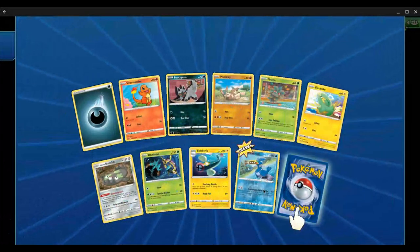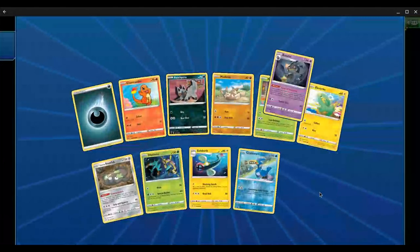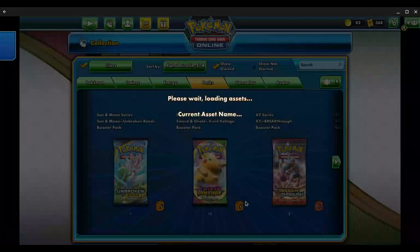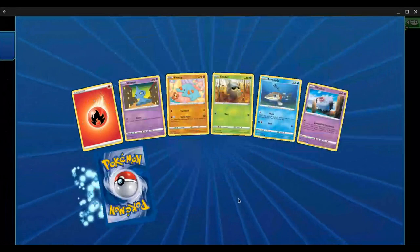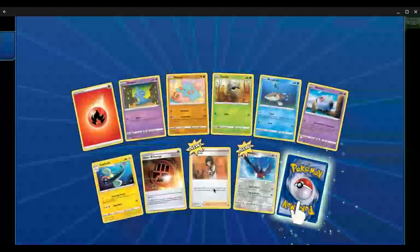If any of you guys get Arrokudas, I would love them. I think we've got four Cramorants now — we're just missing Arrokudas. I'd love to trade something like a Holo Trumbeak for your extra Arrokudas. Or maybe we'll pull all our Arrokudas from the remaining packs.